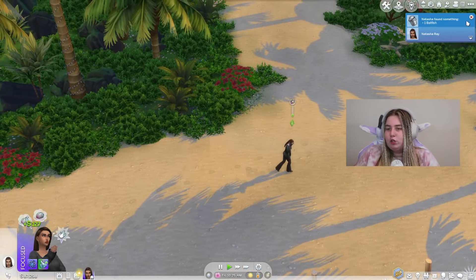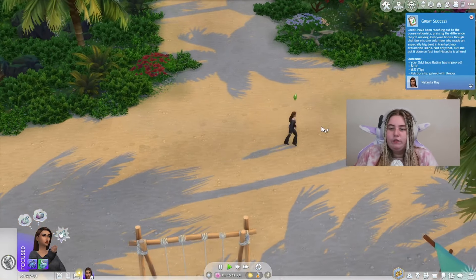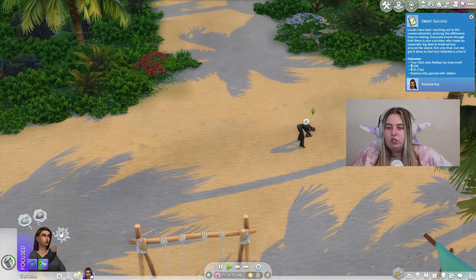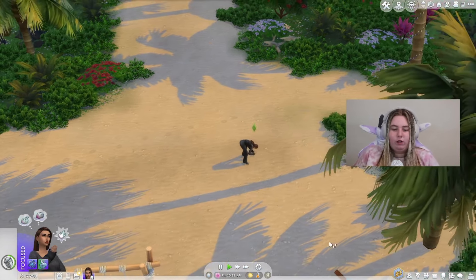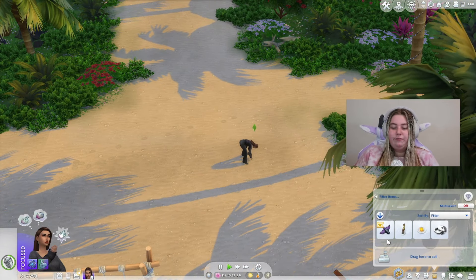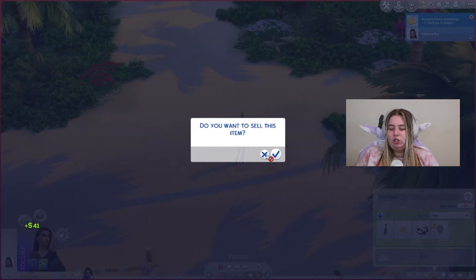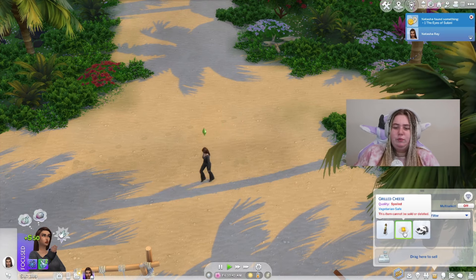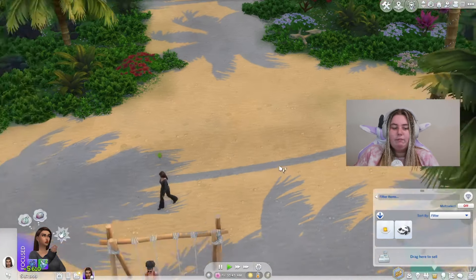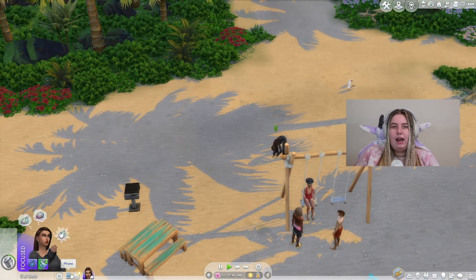We got $127 from that — great success! Your odd job rating has improved. We got a $21 tip and we gained a relationship with Uber, who was in my last video for the lawyer career. Now I'm going to sell some of this stuff we found — a batfish (quality foul, but rare), eyes of Sulani, a grilled cheese sandwich that's spoiled, and the Fingers of Sulani. We actually made a lot more money from this active odd job than we would from a regular one.